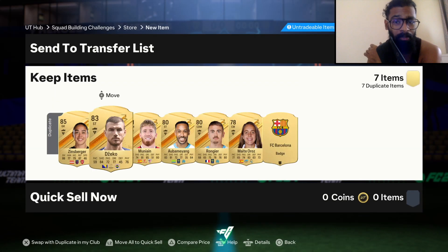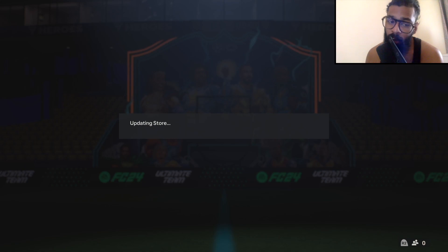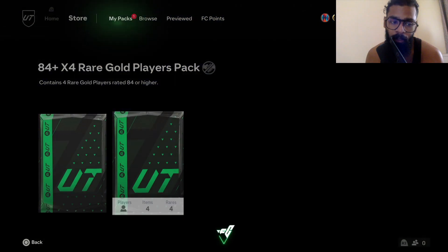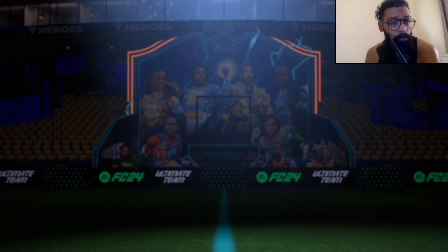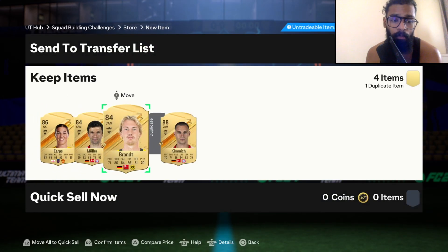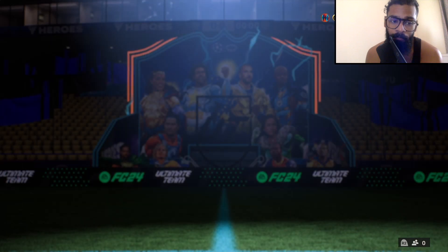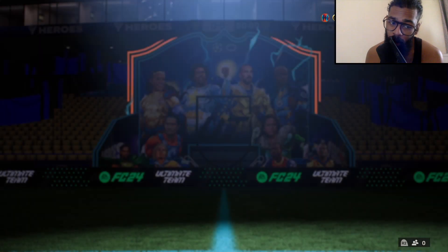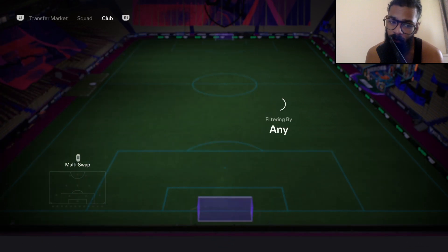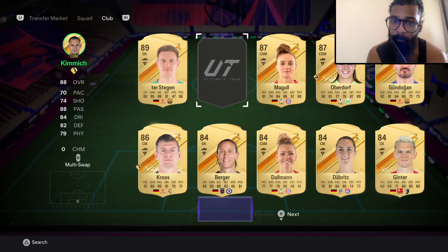The first mega pack was awful — just a couple of chem styles. Second pack: got an 84 Sule with an anchor chem style, a couple of good-looking kits — PSG away and an event third kit — and the Arsenal women's goalkeeper and a Barca badge. But nothing is tradeable so no coins there. Discarding those. From the 84 times four: English goalkeeper and a Kimmich. Just going to pop those straight into the exchange.